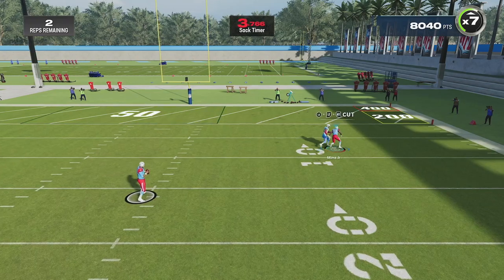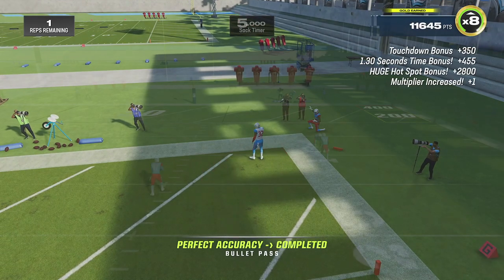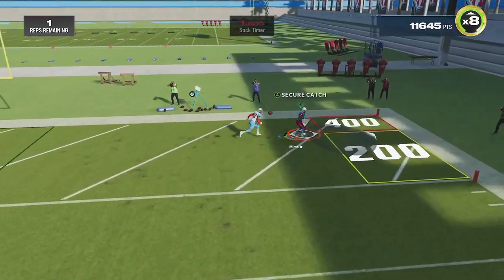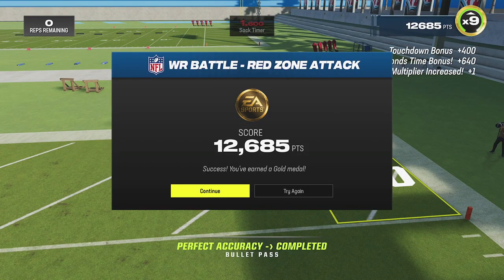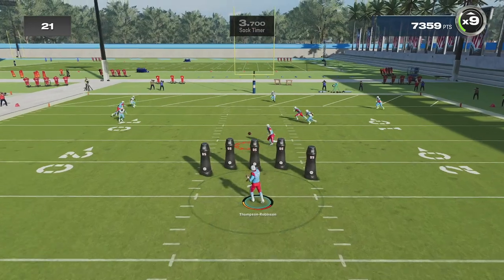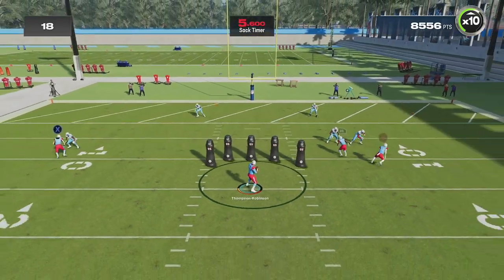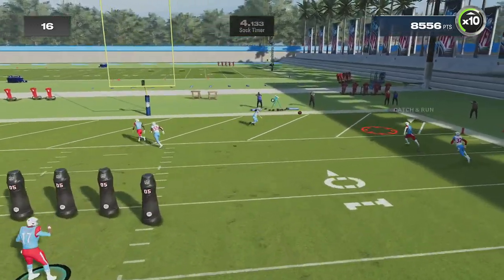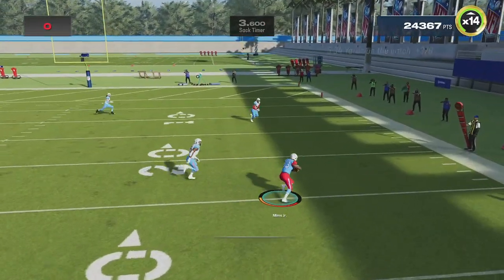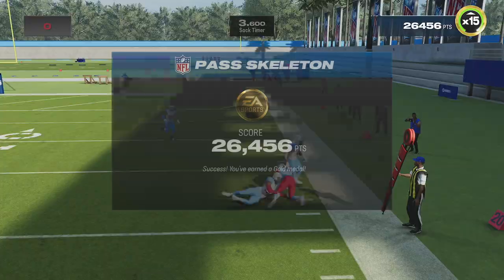Throughout these first three games we have been expanding the playbook for DTR. One thing that we need to establish is a go-to weapon for him — we have not done that yet. So we have been training the last few weeks with Marvin Mims Jr. and DTR. We've been using the option attack for DTR mostly, but the pass skeleton has been actually pretty easy — as long as you just get your passes completed in a row, you don't have to worry about scoring every play. It will be a pretty easy goal. These two have been the focus players in training as we only have two slots this early in the series.